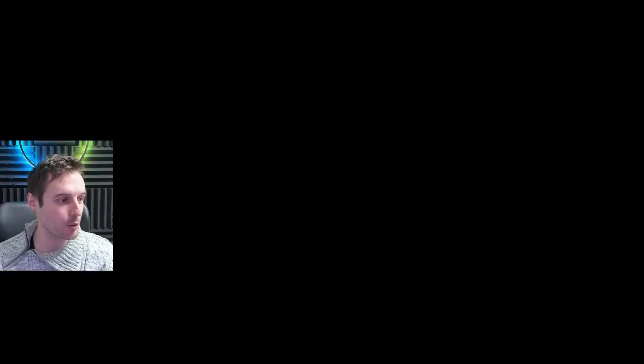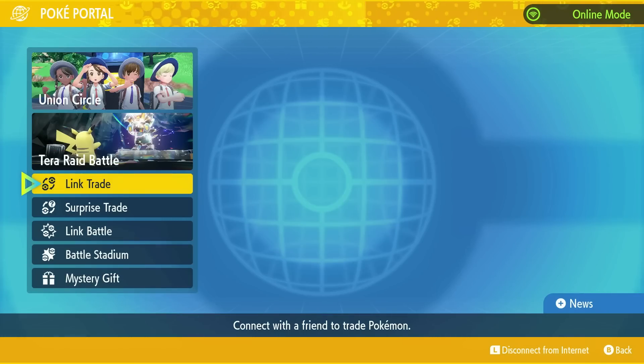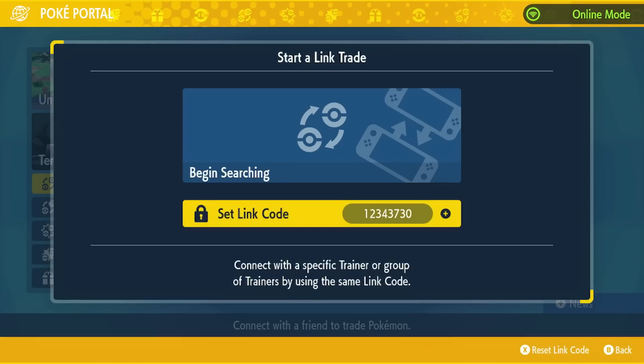Next up, we're going to go into PokePortal here, and then go down to link trade once the list loads. In link trade, we set a code.